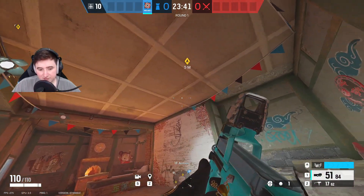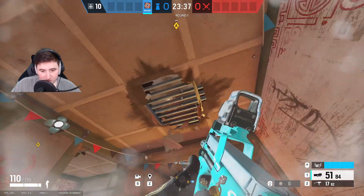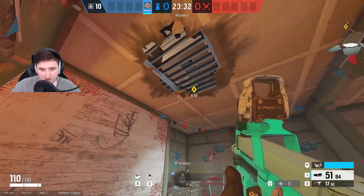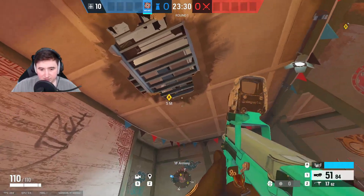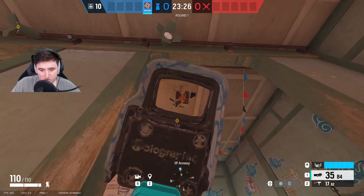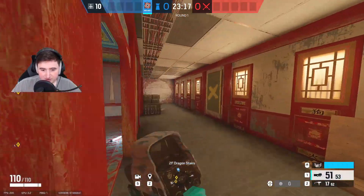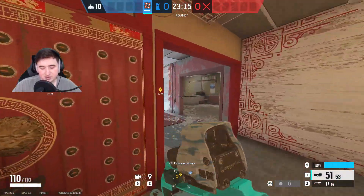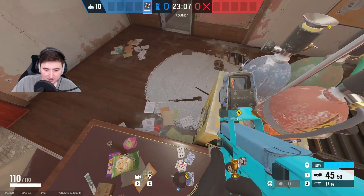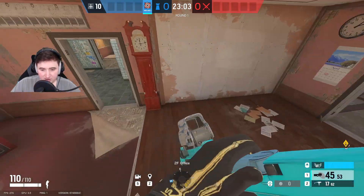You also have to be careful because people can plant on top of tables and stuff. There's a big table in the middle of office, and they can plant on top of that. So in the prep phase you might want to make holes next to things so you can see on top of the tables. Then if people jump on the tables to hide from Solus, you can still get them. The holes might not be perfect but you can still kind of see them if they're on the table.